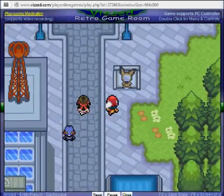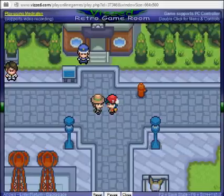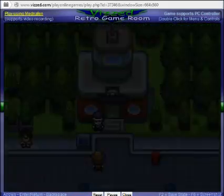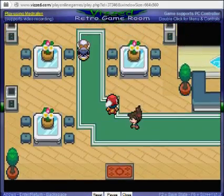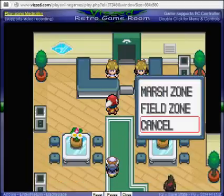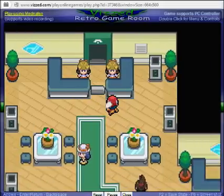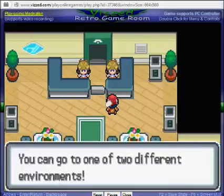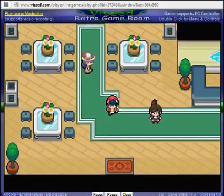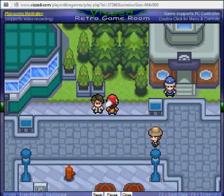We don't really get much here so we'll just go north. A guy walking around gives us a TM — Focus Punch. We will not be teaching that to Charmander, however. This is the Safari Zone — they give you the Safari Zone in the first town of the game, which is pretty nice. It has four different areas; that's pretty cool. We're not going to do that yet though; we're going to explore the rest of the city first.